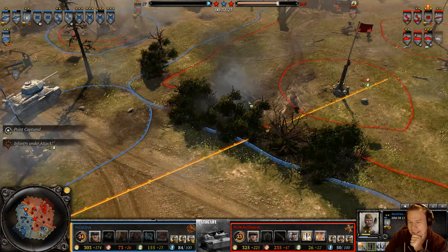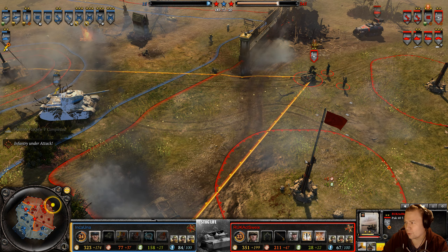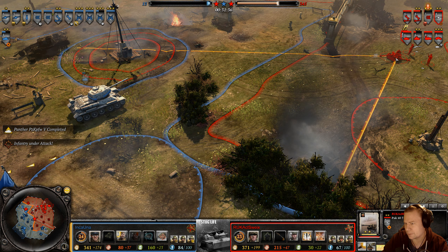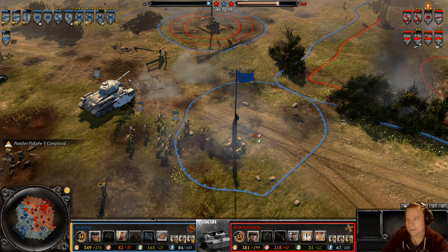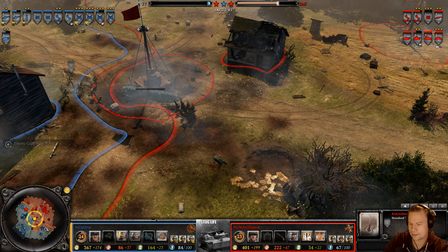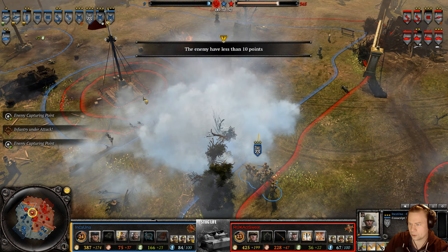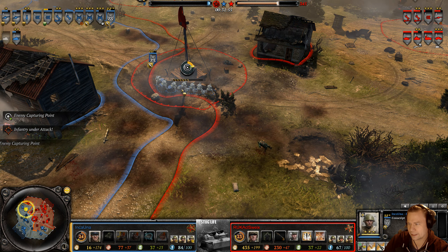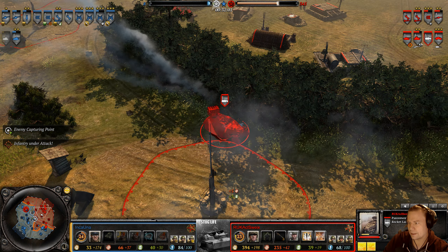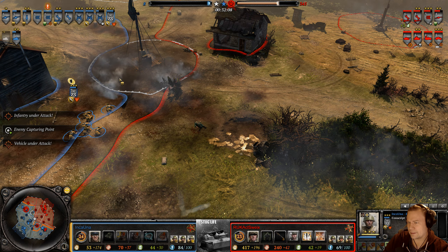Nico is double-capped — not anymore though. A weak shot connects. One more shot probably — nope, misses. Twelve points remaining, then eleven. A new Panther arrives while the old Panzer 4 is being repaired rapidly. Incauna is sitting on eight points. A barrage launches but Incauna escapes death.